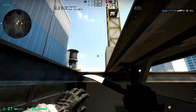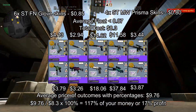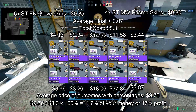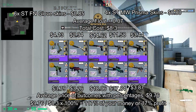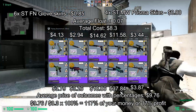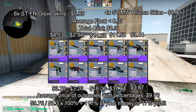For the outcomes, we will have a 40% chance to profit, making five times our money with the AWP, and a 60% chance to lose a little bit of money. By multiplying the price of each outcome to its percentages and adding them all up, we can get the average price of the outcome to be $9.76, which will be a 17% profit. If you can manage to get five good minimal wear Prisma and five good factory new glove skins, the profit margins will increase to about 24%.